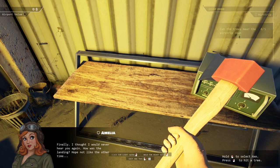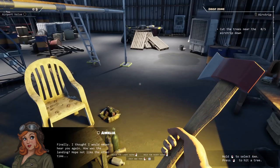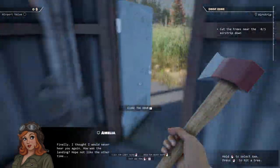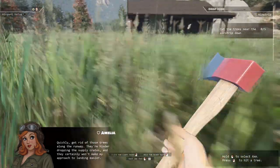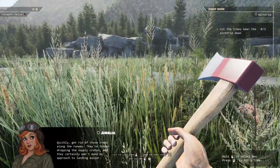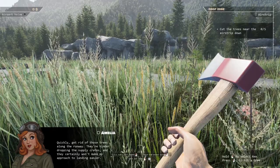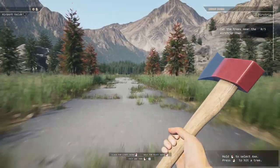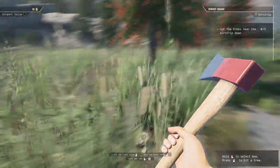Amelia says: 'Finally, I thought I would never hear you again — how was the landing? Hope not like the other time. Quickly get rid of those trees along the runway — they hinder dropping the supply crates and they certainly won't make my approach to landing easier.' Okay, so it looks like these are the trees we need to cut down.